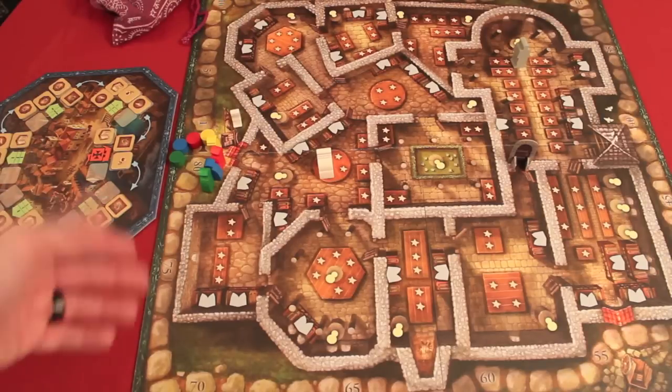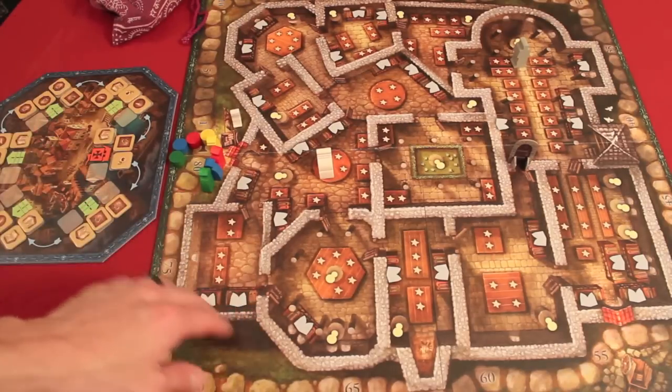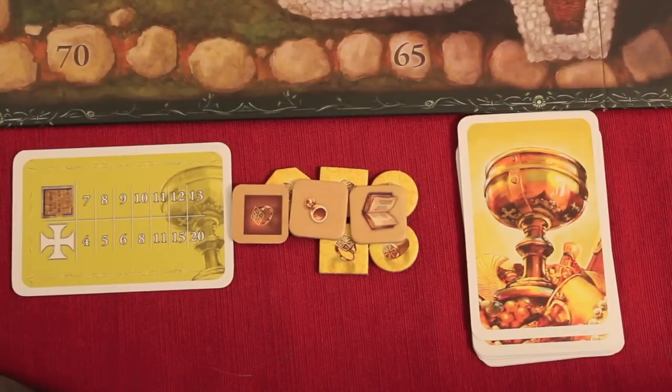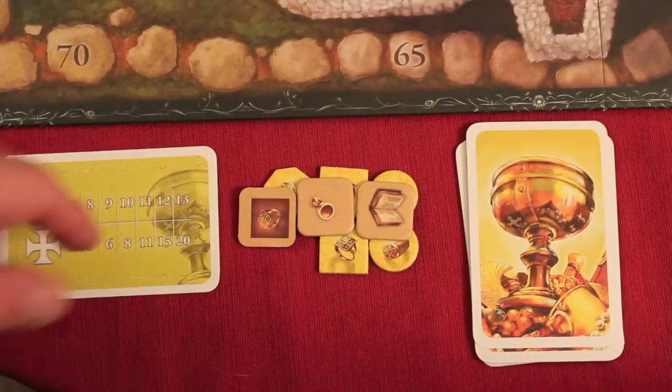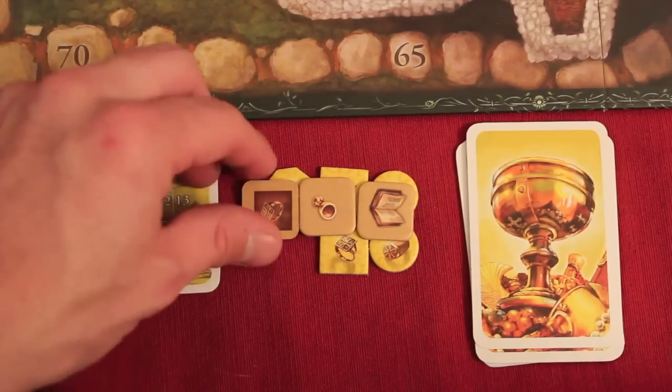In Templar, you are trying to get goods from the storehouse and get them into the abbey. You're trying to stash them amongst the different rooms and score points for having them there. Each player takes a color and gets 10 character cards and a final scoring card. There are three types of goods in the game: rings, chalices, and books.